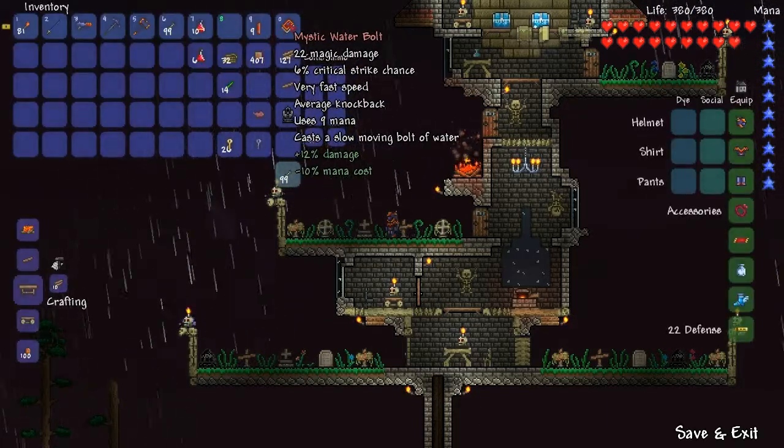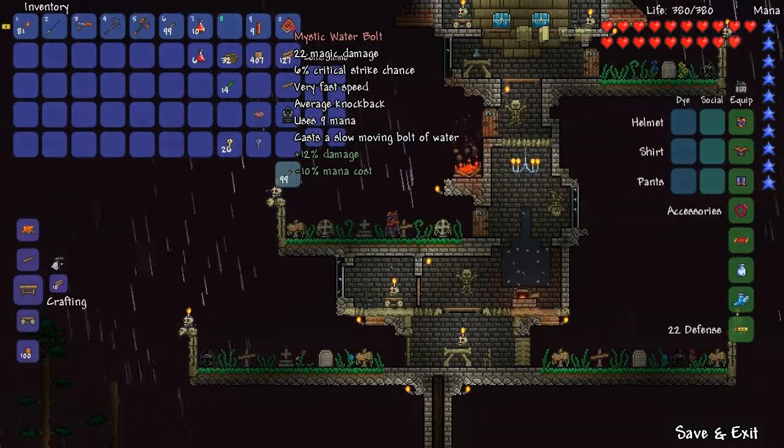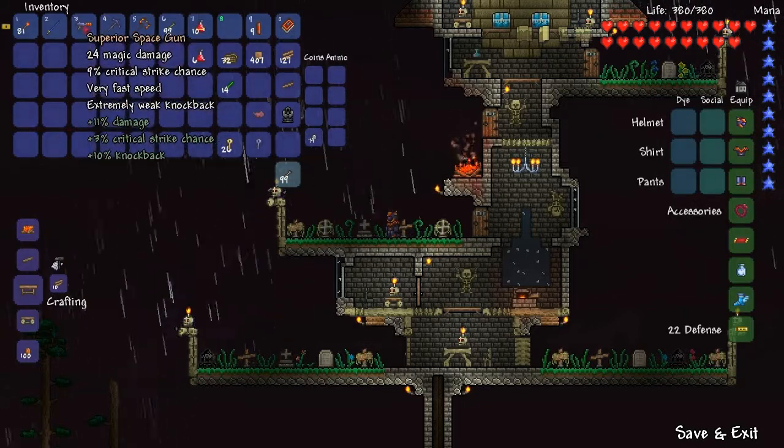I got myself this Mystic Bolt, which is pretty darn good. Plus 12% damage, minus 10% mana cost — this thing is awesome. 22 magic damage. It is better, actually, than my Superior Space Gun.